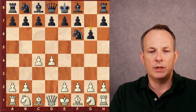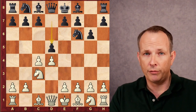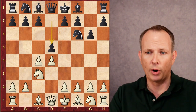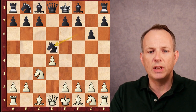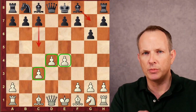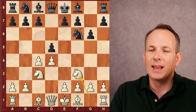The game opens: d4, Nf6, c4, g6, Nc3, d5 — the Grunfeld Defense. In this position, black is going right after white's center, wanting to attack and tear it apart. The main line is cxd5, Nxd5, e4, Nxc3, Bxc3 — white gets a big center but black is going to attack it with Bg7, c5. What Abhimanyu does instead is play knight to f3.